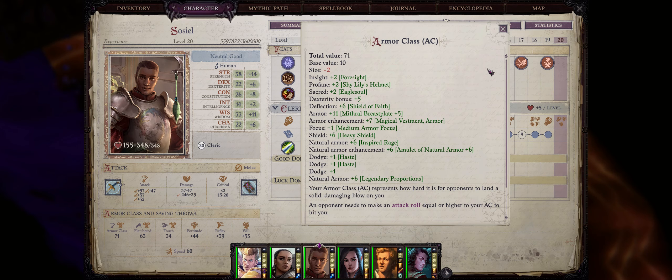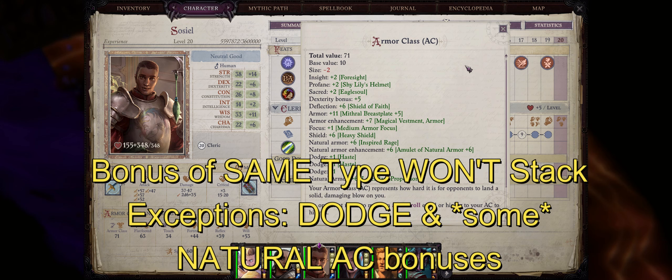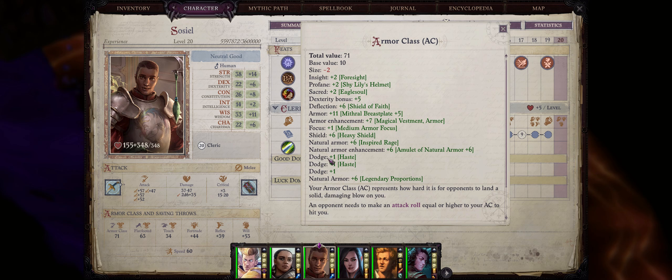Before we get into spells, it's important to first clarify that armor class bonuses of the same type will not stack with themselves, besides a few exceptions. Basically, natural armor and dodge bonuses will actually stack. As you can see here, I have three different types of dodge and also three whole types of natural armor class. The rest however are all unique bonuses such as insight, profane, sacred, dexterity, deflection, and so on.